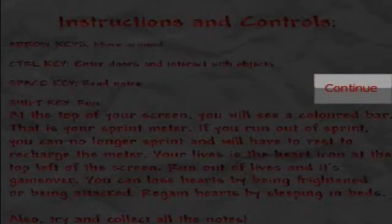I actually have no idea what this game is about - Lonely Daughter. Credits will be in the full version - oh right, it's a demo. This is gonna be like the first RPG type of game that I've played on my channel. Instructions and controls: arrow keys to move, control key to enter doors and interact with objects, space key to read notes, shift key to run.